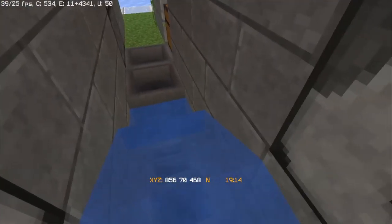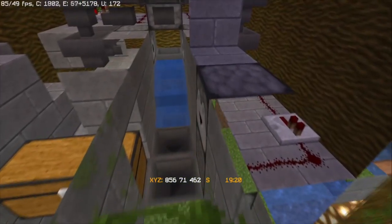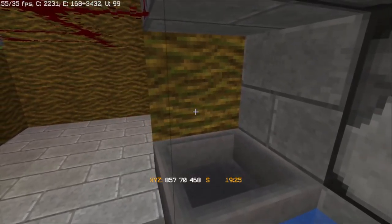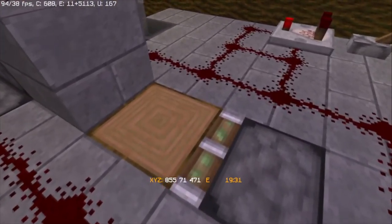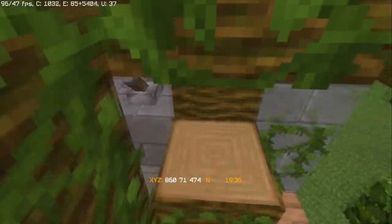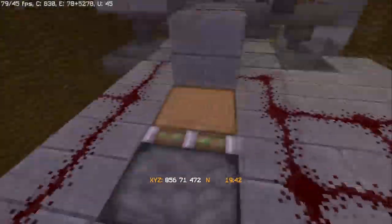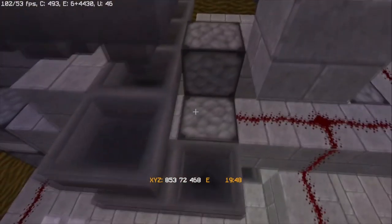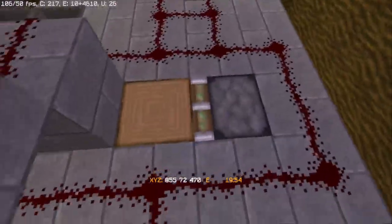This farm has a couple of different components. Obviously there is the component where I plant, there's the component that spits out the bone meal, there is the collection component, and there is the auto feed component. Let's start with the basic component of the planting and unplanting. I have over here a piece of jungle wood which you put the cocoa on, and I have a piston that pushes it in and out, breaking the actual cocoa bulbs themselves. And when that breaks, it drops the excess cocoa.